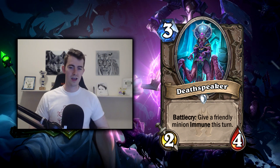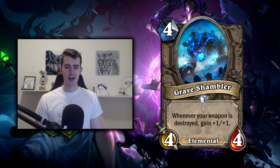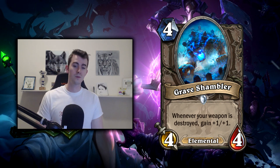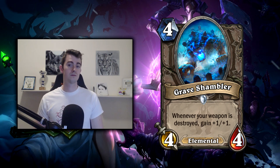Even if you have fancy taunt minions, in my initial review I looked at a lot of taunts thinking 'this is kind of annoying, really slowing down the game,' but upon further reviewing there are just so many buff effects that just being the defender and sitting back probably isn't going to work. Next up, Grave Shambler — not super ridiculous, but something to look out for in Rogue. A good example: the dagger comes down on turn two, you play your three-drop, then on turn four you play Shambler, finish off your weapon — you've now played a 4/4 five-five. That's pretty good.